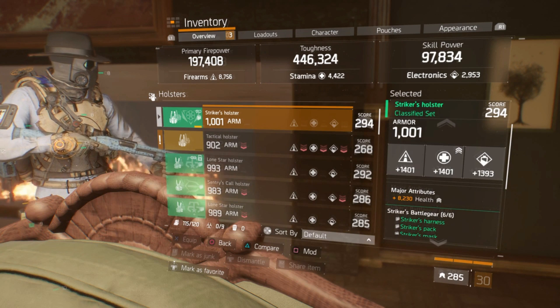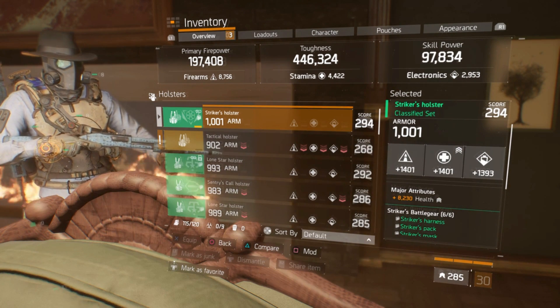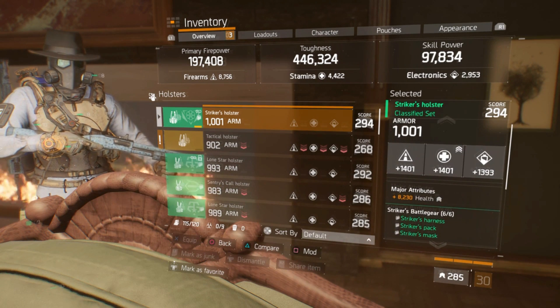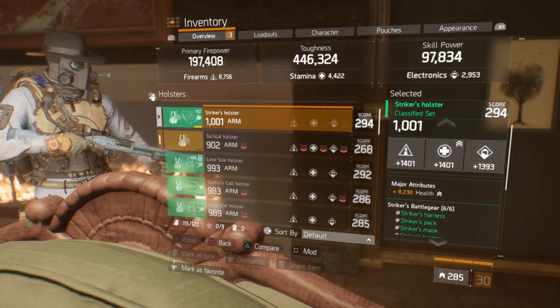Moving on to the holster — 131 armor, 294 gear score; this is the only optimized piece on the whole build. Majors: 8,230 health, 1401 in both Firearms and Stamina, and 1393 in Electronics.